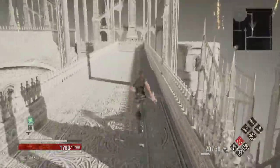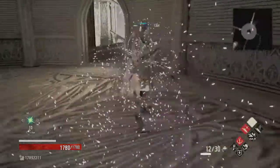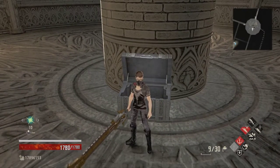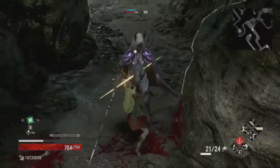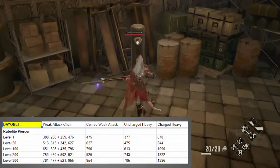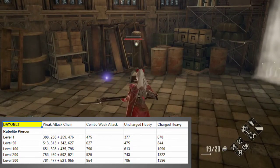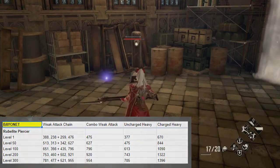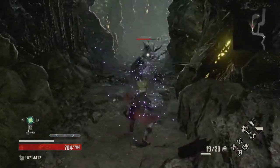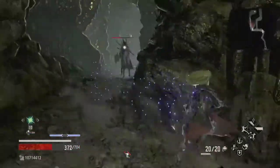One of the reasons the damage is so bad is because it's split damage. The Rubalite Piercer has innate blood damage, which is the most commonly resisted element. Even if you were fighting something weak to blood damage, you'd find the damage is among the lowest of all bayonets. The weak attack chain is a quick poke followed by a double spin attack that leaves you wide open, followed by a backstep slash. The combo weak attack is a backstep thrust that can knock enemies down. The uncharged heavy is a quick low damage shot while the fully charged heavy is an equally quick higher damage shot. The most effective way to fight is to use the first quick poke and then take a step to reset the chain, repeated until your opponent is dead. This bayonet is dumb — let's move on.